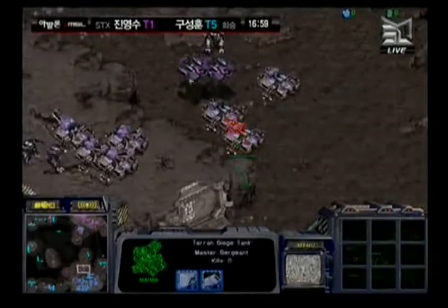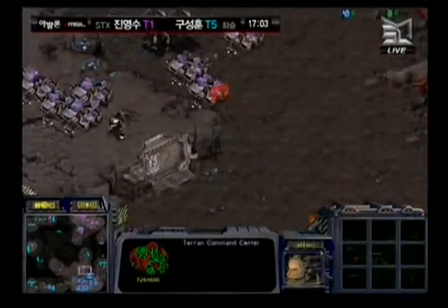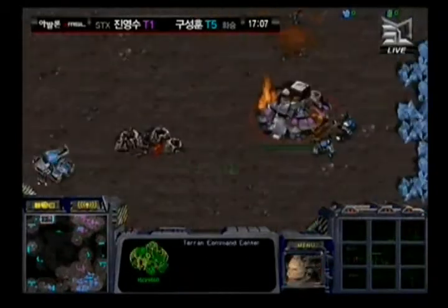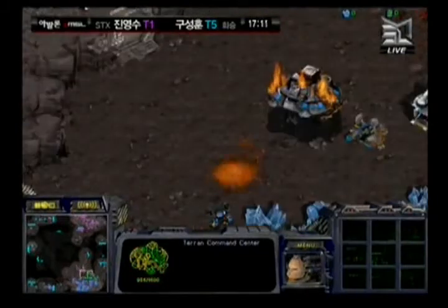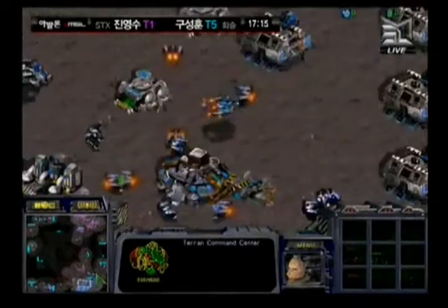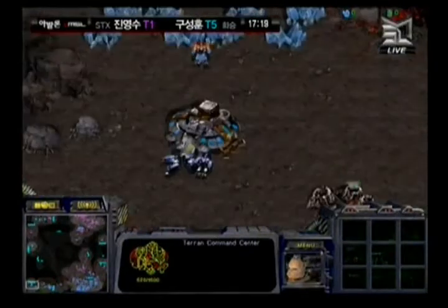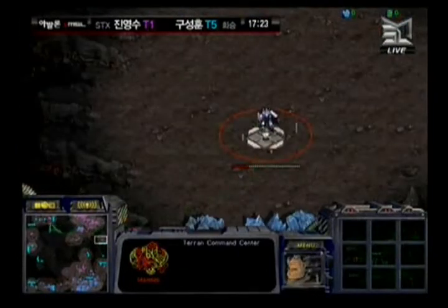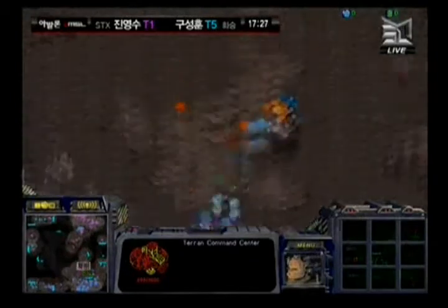Hwasan has tanks sieging on the ground just outside the natural expansion, forcing Haya to do a lot of repairing. A scan goes off and Haya is going to be forced to float his CC away out of his natural expansion. But now Hwasan is going to lose his CC at the 12 o'clock position, with nothing but his main and natural expansion left to mine from. Haya instantly has reinforcements and is building bases all over the place.